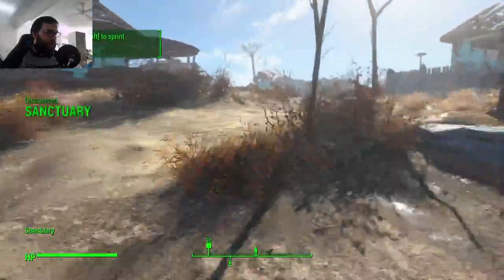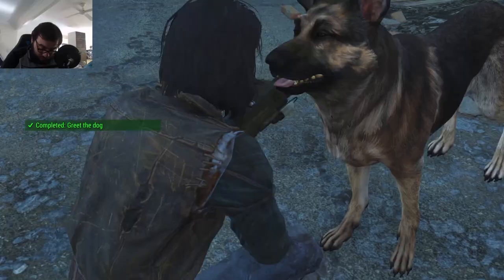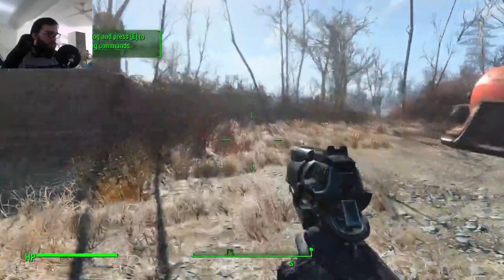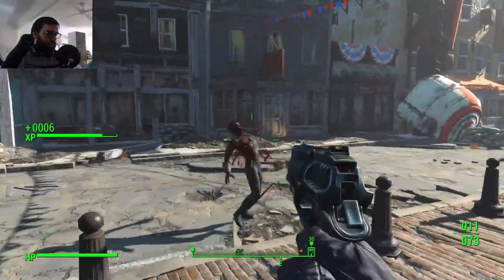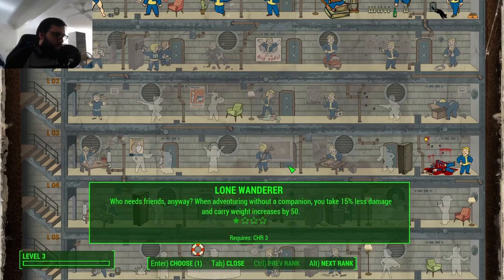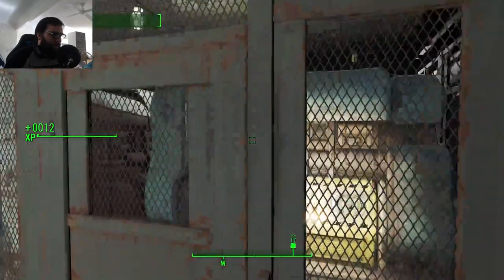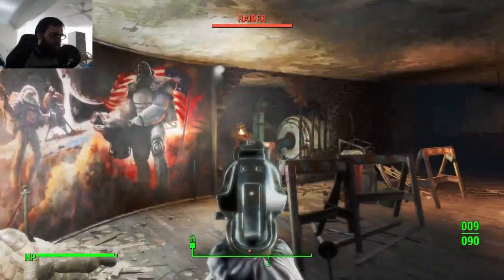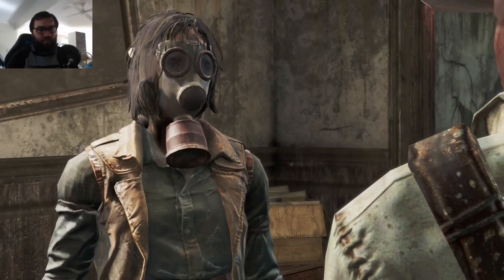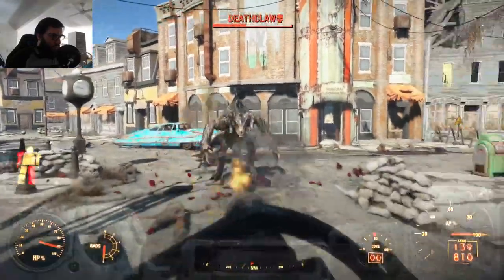Since I didn't need to make anything for the run, I went straight to Concord to break the Minutemen out of jail. Since I wasn't restricted on companions this time, I also grabbed Dogmeat to make the travels a little more enjoyable — that is until we got to Concord and got to work unaliving raiders. While here, I leveled up and took Bloody Mess and Black Widow for my first two perks. Since nearly every enemy in this game is a man, I figured the extra damage from both perks would go a long way.